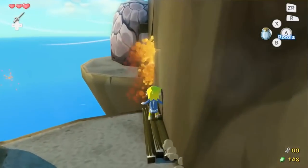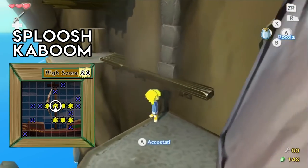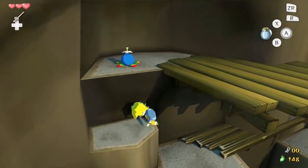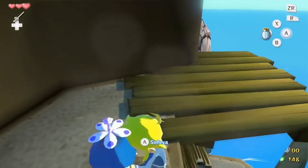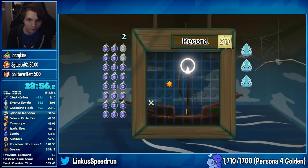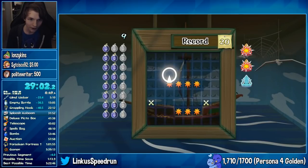Let me explain why. In Wind Waker there are three parts of 100% which require good luck in order to pass through quickly. These are Sploosh Kaboom, Auction House, and Helmaroc King. And when you're playing at the skill level that Linkus plays at, getting anything less than decent RNG means being forced to reset. About 30 minutes into the run is the first big reset point: Sploosh Kaboom, a minigame based on the board game Battleship. Just like real life Battleship, this is a game of guessing and is completely random each playthrough, making it by far the heaviest reset part of the run.